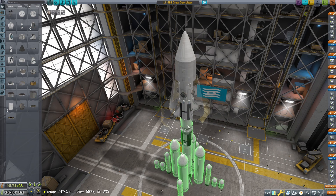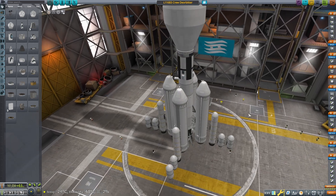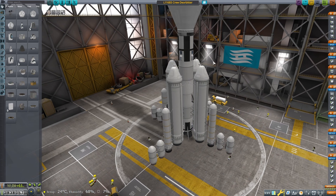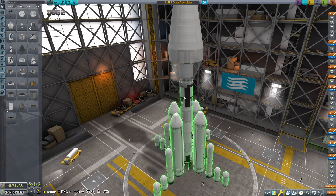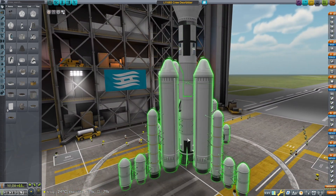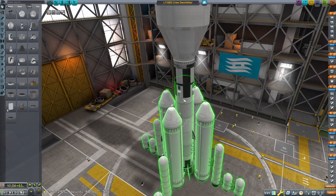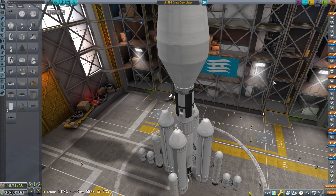Should we build the complete stack? I'd like to try asparagus staging. I know I've done asparagus staging before and I know how it works, but I use solids just for cheapness. As the weight's grown I've stuck more solids on the bottom, and it's just decreased reusability - because the central core we bring back. It's got little wings on it and has some control on the way back.